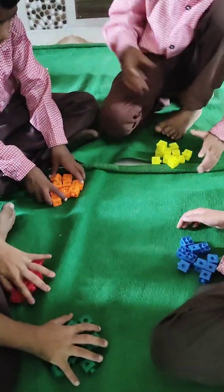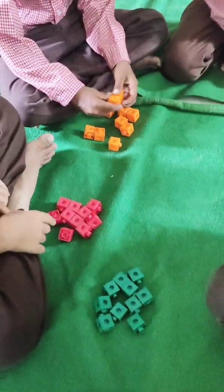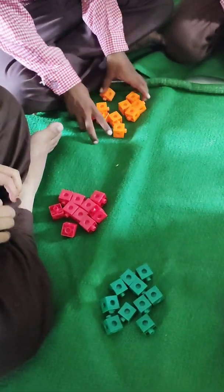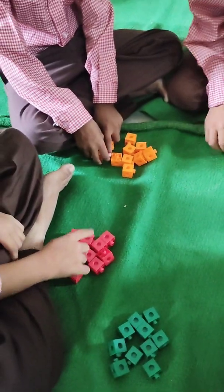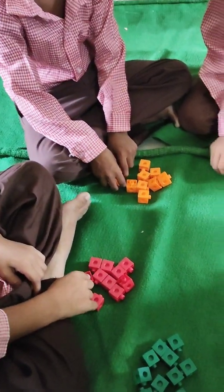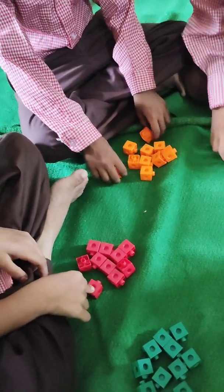Very good. Now, Shanuma, how many red blocks do you have? Count all the blocks. Count it first. 1, 2, 3, 4, 5, 6, 7, 8, 9, 10, 11. 11. You have? No. Once again, count. Count your red blocks once again.